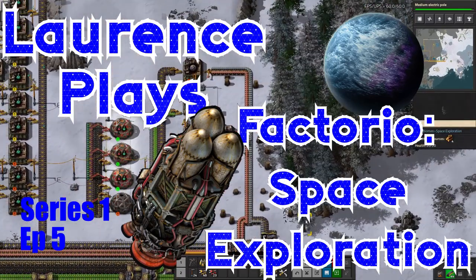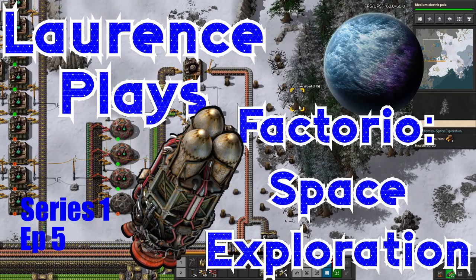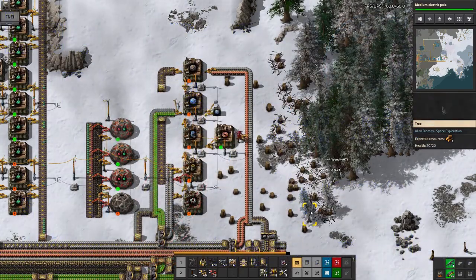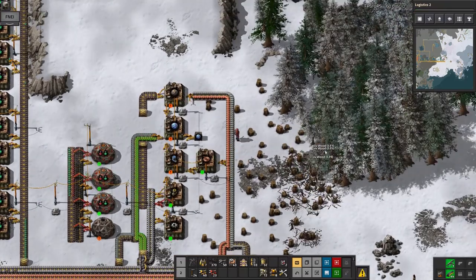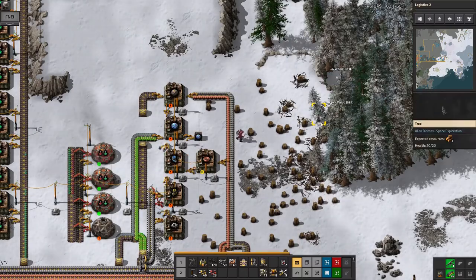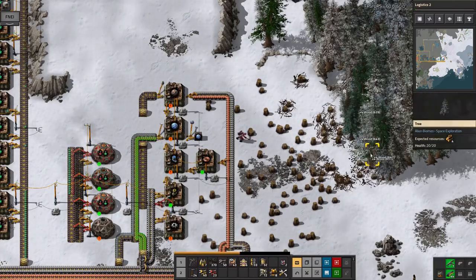Hello and welcome to Laurent Plays. It appears to be Lumberjack Simulator once again. Here I am trying to clear out some space in the trees to put in some more of the electric science labs, because I don't want to have to deal with feeding the burner ones with coal. I want to move everything over to electric, and I think the electric ones are probably a bit faster as well.